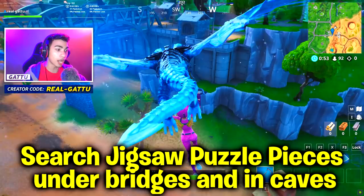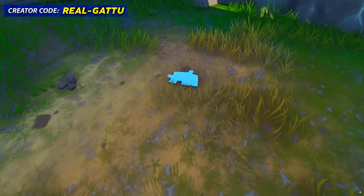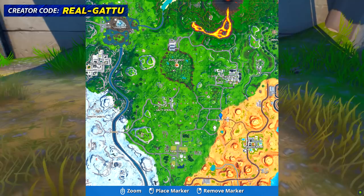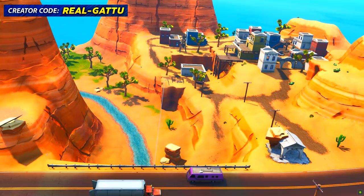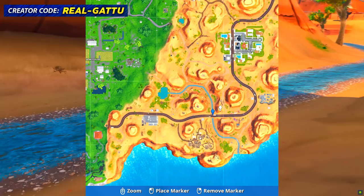As the challenge says, we're searching for jigsaw puzzle pieces under bridges and in caves. This is going to be our first location at Paradise Palms — make sure you watch this video in complete sequence so you can complete them as fast as possible. This is the exact minimap location. Next up is also at Paradise Palms near the small little town — there's a bridge and as you look down there's a jigsaw puzzle waiting for you.